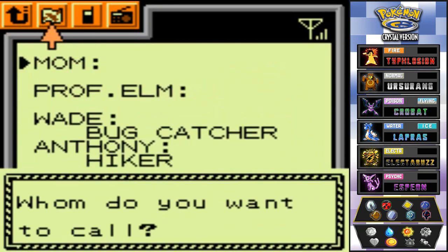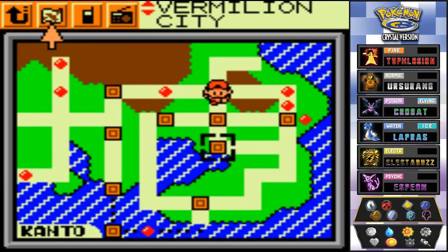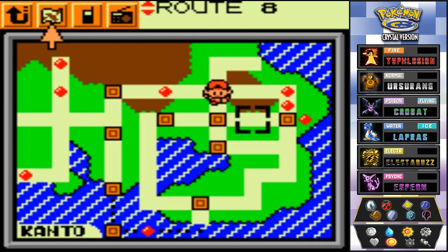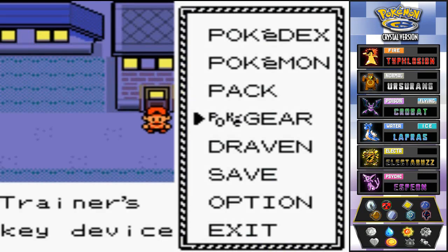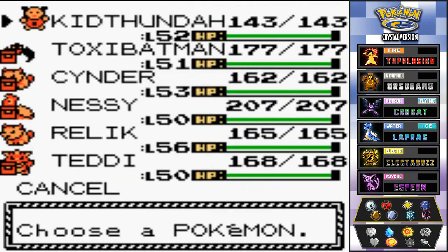First way: we go to Vermillion City, head to Diglett's Cave — there's a Snorlax blocking the way and we can use our radio to wake it up. Or we can go to Celadon City and take care of things there. It's easy, we can just go to Saffron. I've chosen: let's go to Celadon City. We need another badge.